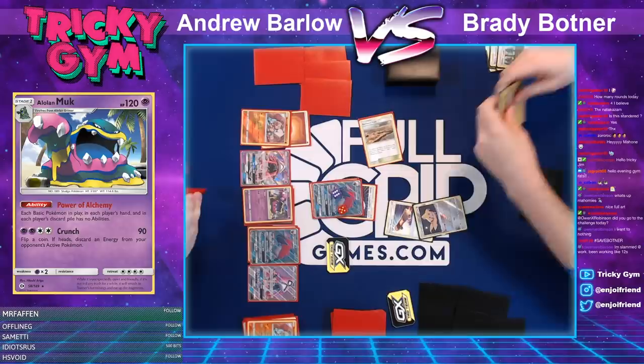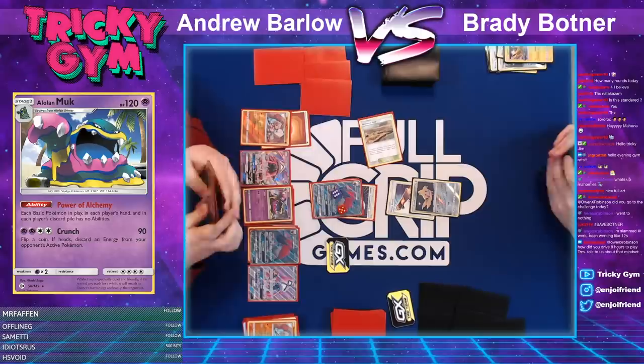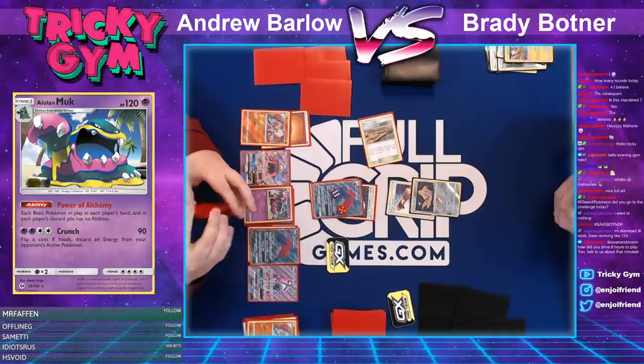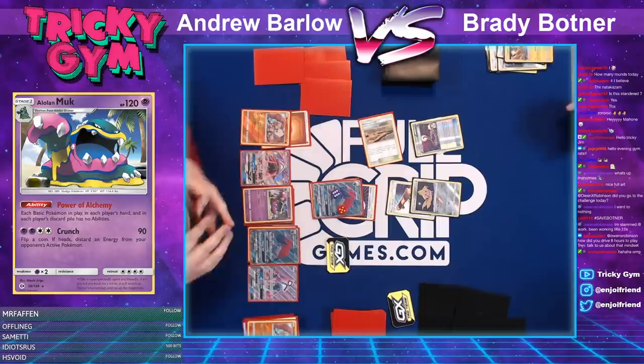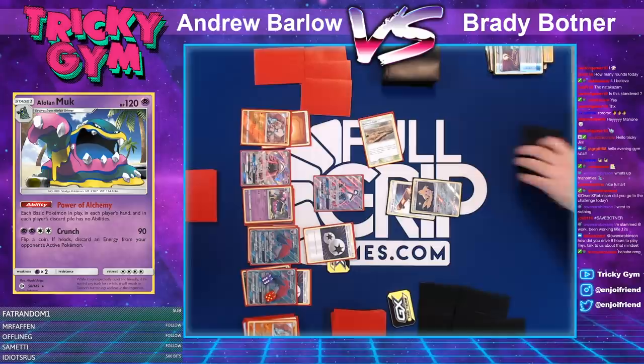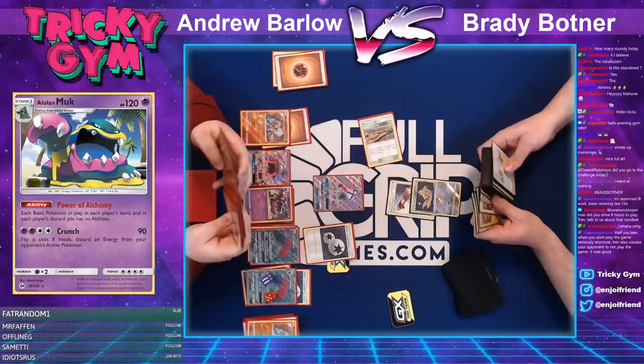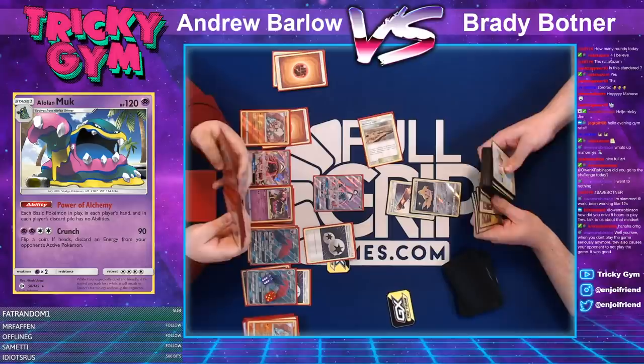Barlow counters Brady's Viridian Forest with Devoured Field. Brady has an Escape Rope but just has to escape rope and hope Barlow dead draws — but Barlow has Double Colorless to retreat his Tapu Lele. And that is it. Brady Botner not able to find a draw supporter that game, falling short in round one as Andrew Barlow proceeds to 1-0 at the Full Grip Games League Tournament.